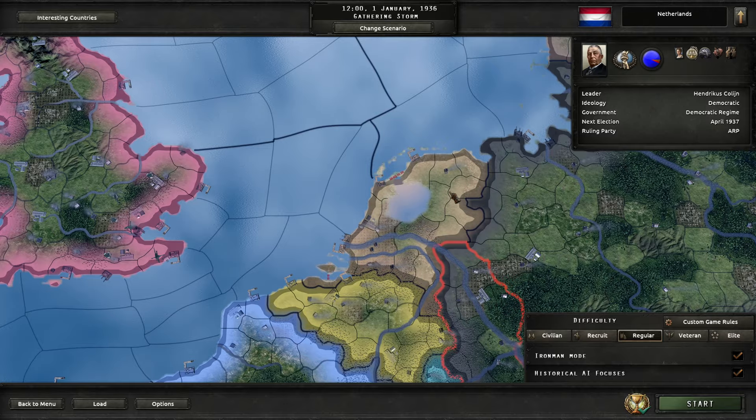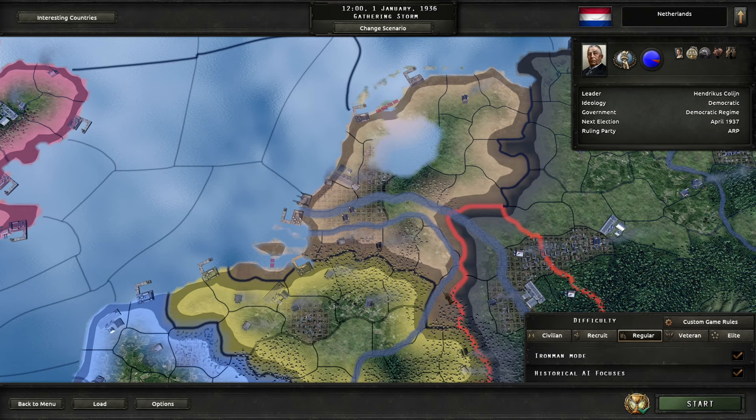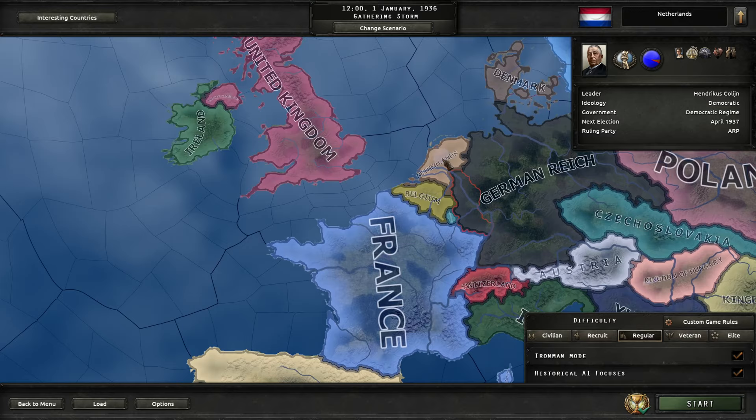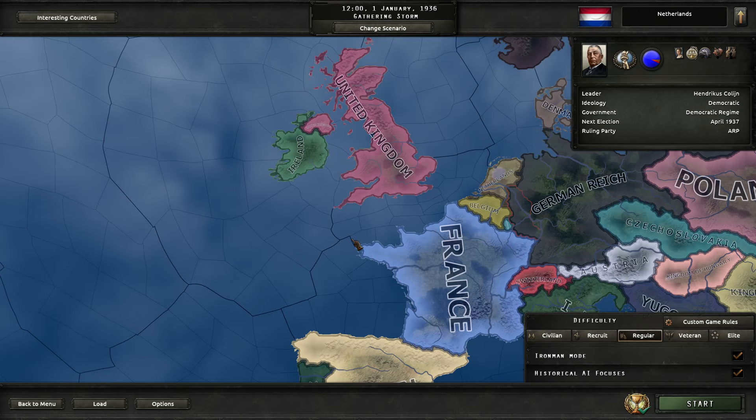Hello everyone, I am Torior and welcome to my newest Hearts of Iron 4 video. Today we're going to play as the Netherlands and explore their new focus tree. Well, the focus tree is not that new anymore, but I haven't played it yet, so it is new to me. I have planned this out a little bit, but not completely. We might need to adapt to how the situation develops. Our goal is dominating the English Channel, like in Europa Universalis 4 — dominating trade and the region. Regular difficulty, Ironman mode, historical focuses, as always. Let's go.